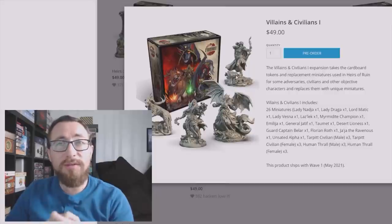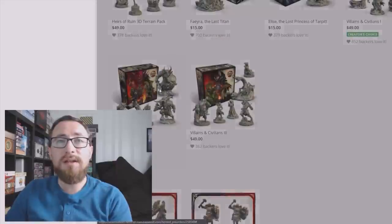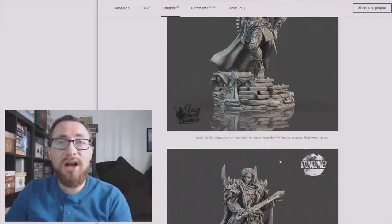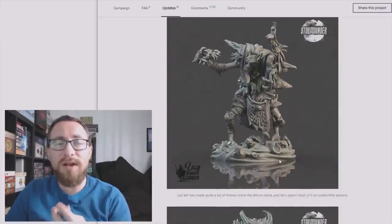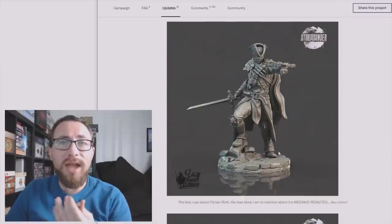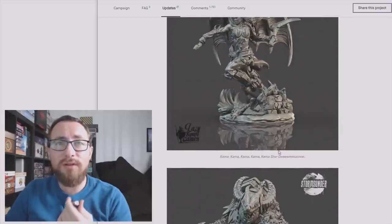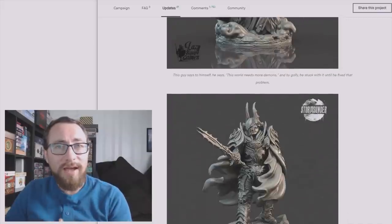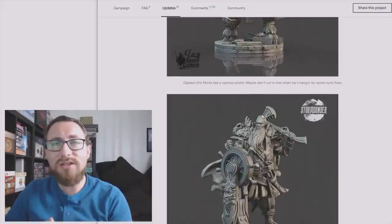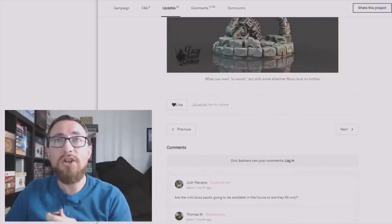All three of these boxes are $49 each — $150 worth of miniatures total — and they include roughly 26 miniatures each. That's roughly two bucks per mini, so a little higher than backing the actual core pledges, but you get a ton of miniatures. Some of these are the most amazing miniatures — if you are someone who's into minis, whether you want this game or not, this game has some of the most gorgeous miniatures you will ever see. They are fully cosmetic — you can play the entire game without these and just proxy one or two miniatures in a random encounter. You don't have to get these no matter how cool they may look. All three of those Villains and Civilians boxes are included in the Nier pledge.